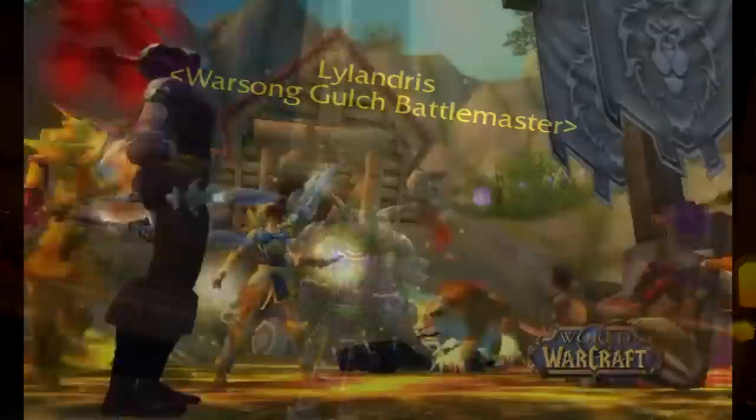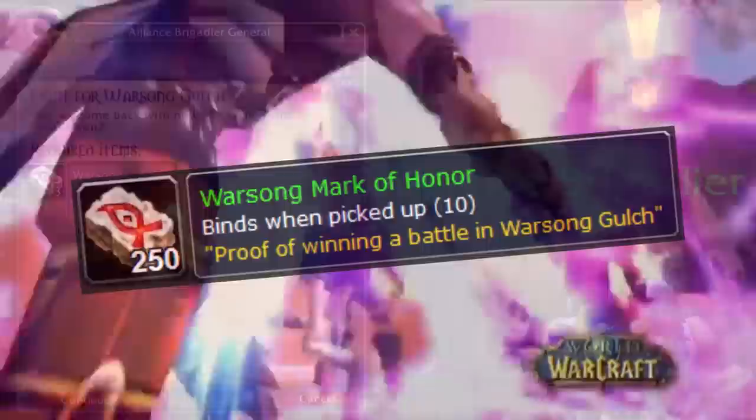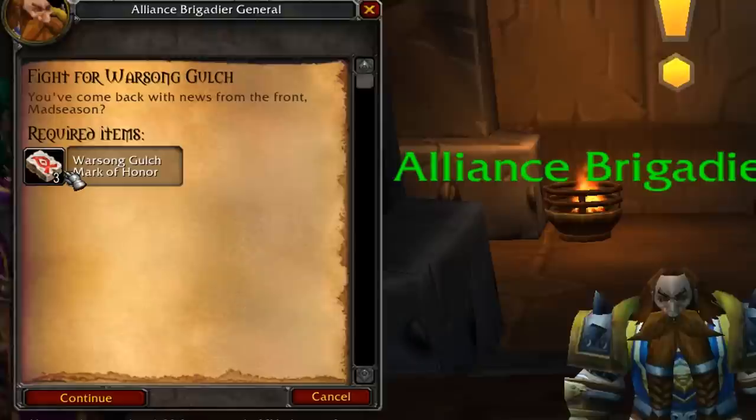As for when battlegrounds are released, Warsong Gulch and Arathi Basin are going to be your go-tos. If your team is good and you're stomping a pug, these are the quickest battlegrounds and they provide fresh players for each round. Most people stuck with Warsong Gulch because it's capable of being won the fastest. You also get items called Marks of Honor — 3 for winning and 1 for losing — and you can turn these in for bonus honor as well as reputation for the respective faction. So battlegrounds in general are going to be your go-to for honor farming.